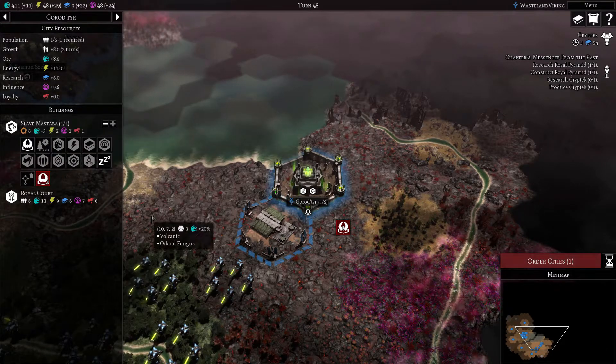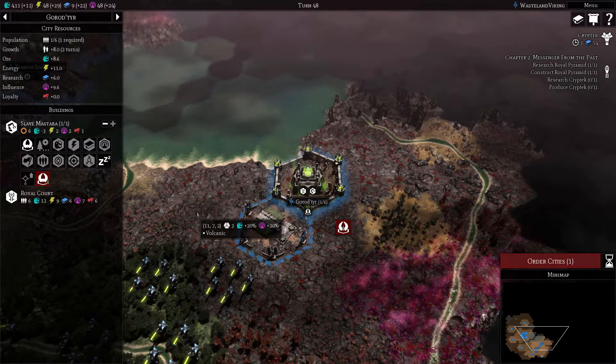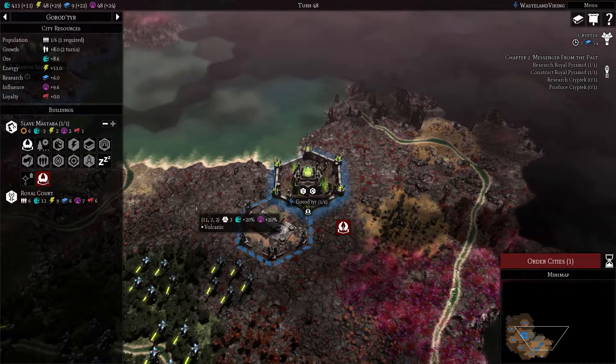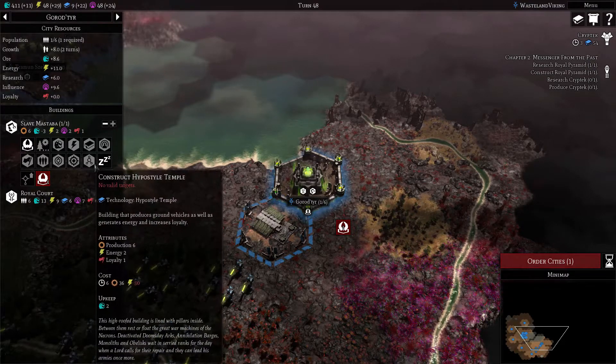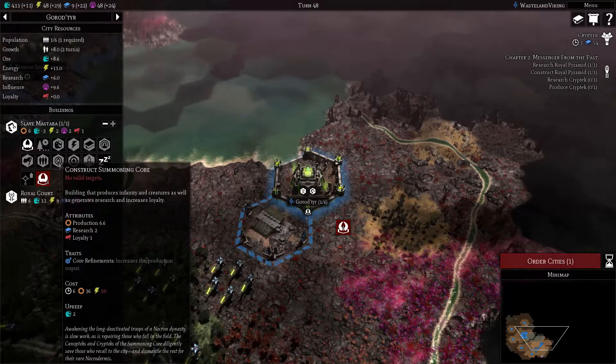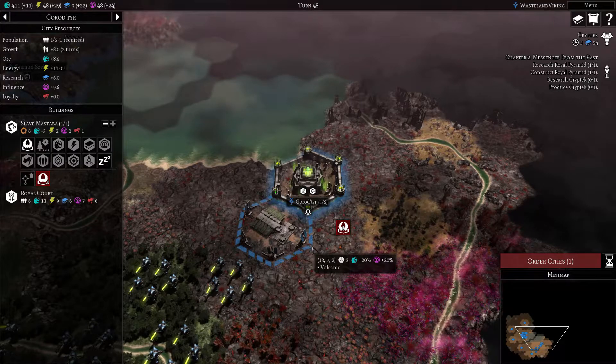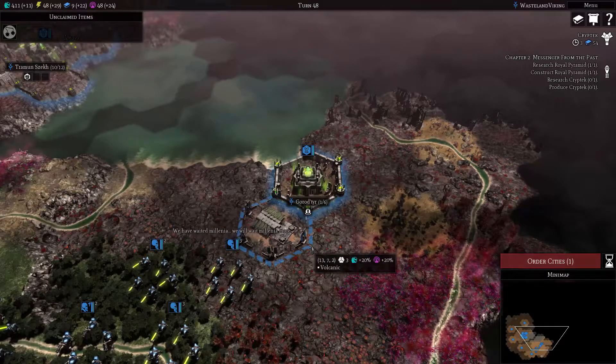So that's what I'm going to do. And then we'll get a hypostyle temple in there, and then probably a summoning core as well, or maybe get some resources kind of underway in here to begin with and then just go from there.